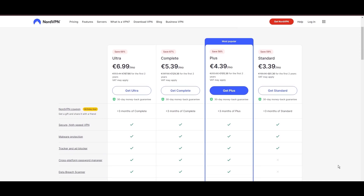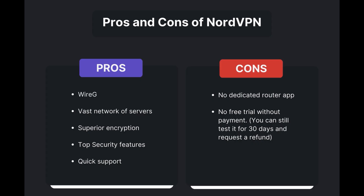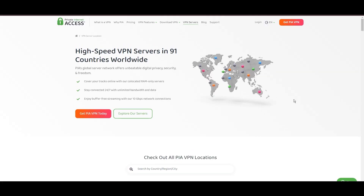For those searching for additional savings or bonus free months, you can use our links in the description. Advantages of NordVPN include fast and reliable connections thanks to the WireGuard protocol, a vast network of servers for global access, superior encryption and security features, and round-the-clock customer support. However, notable limitations include the absence of a dedicated router application and the lack of a free trial option. Overall, NordVPN is the best VPN for Call of Duty Mobile Bot Lobbies.